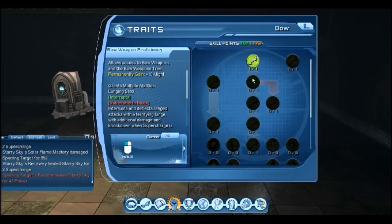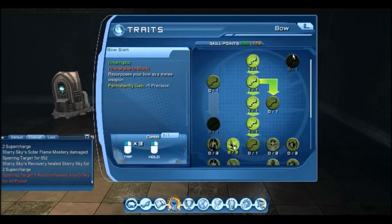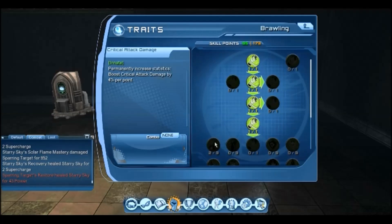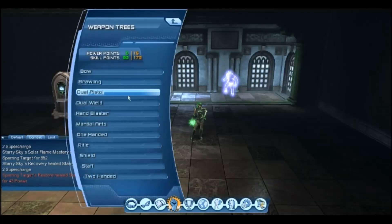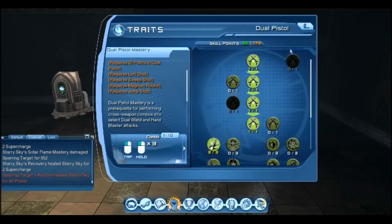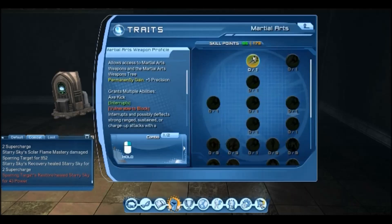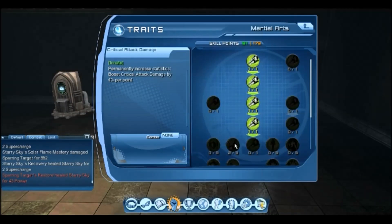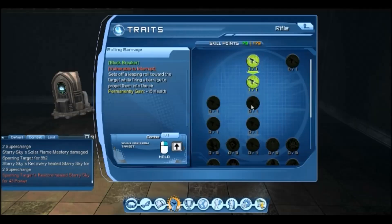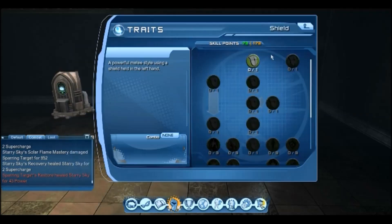What we need to do now is go through the other trees and get all of our critical attack chance and critical attack damage. That's done for Dual Wield, Hand Blasters, Martial Arts, and Rifle.